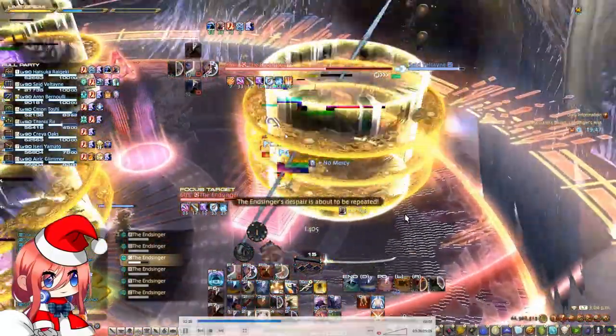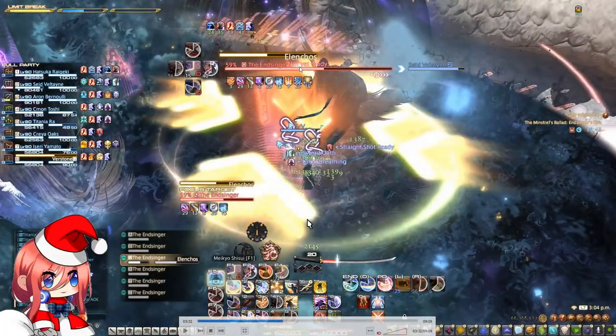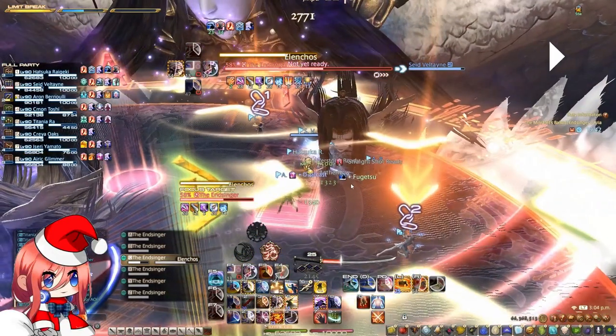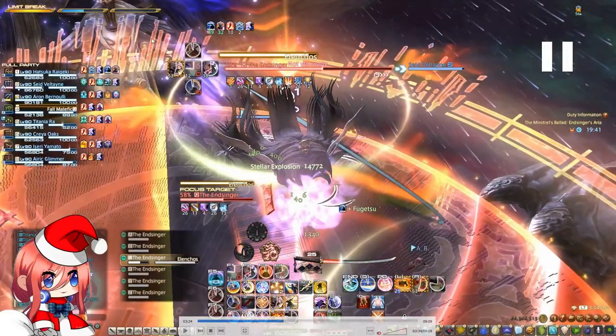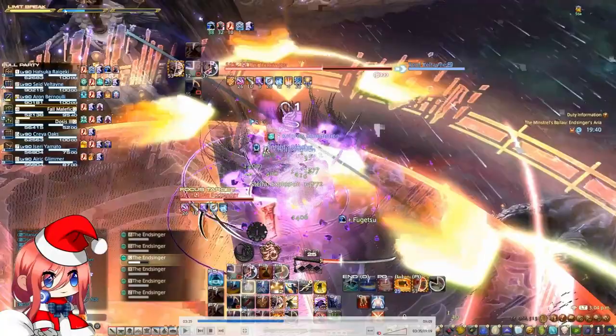At the same time, the boss is casting Elencos and we are going to have the light party stacks again. We are going to go to the sides as the middle is not safe — as you can see, the boss is casting something from its mouth.